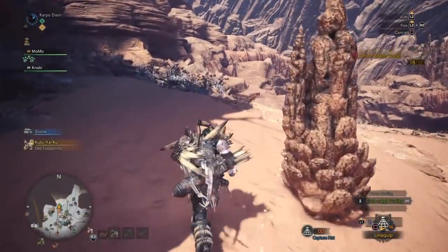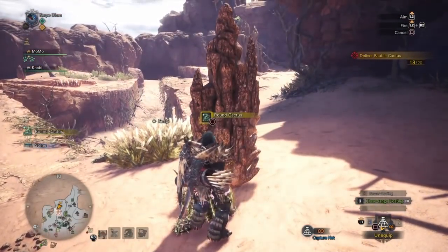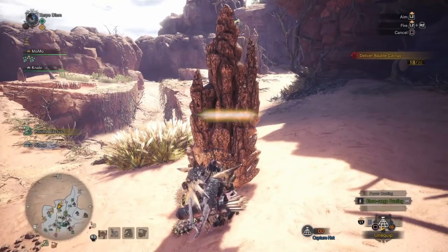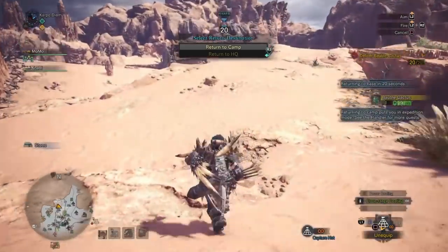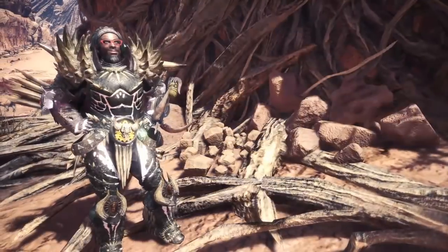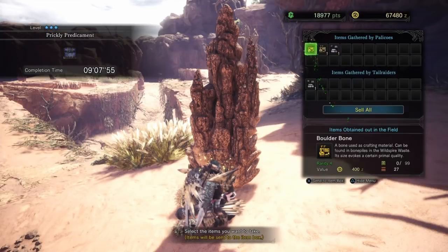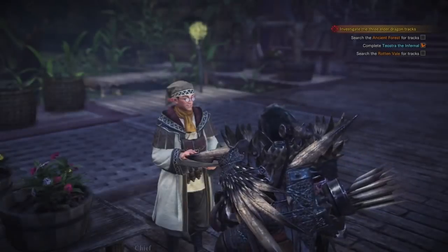This is the mission that will get you those mite seeds and those adamant seeds — it's the 'Deliver the Bobo Cactus' mission. So once you finish that, sweet! Now that we've completed this mission, you pretty much just end the mission — no big deal, it's not going to give you any prompts or anything. It's just going to tell you that you've got your seeds.